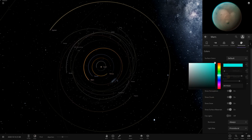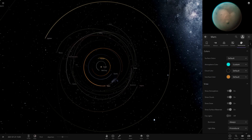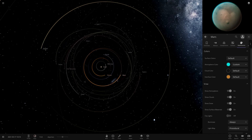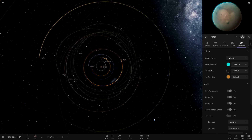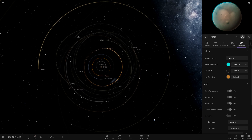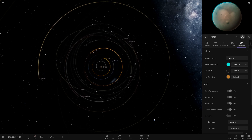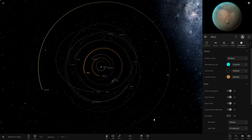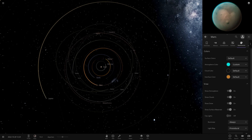That does it for today's history of Universe Sandbox. We started on Update 22 since we couldn't access 21, and now we're at Update 25. That leaves one final episode next week where we go over Updates 26, 27, and 28, which is the current version. Today's episode ends in the midpoint of 2020 — July 2020 — just over a year ago. A massive thank you for watching.